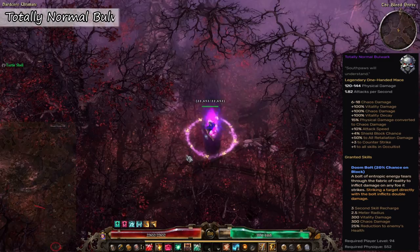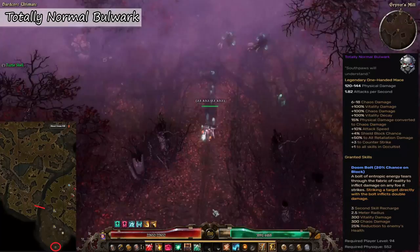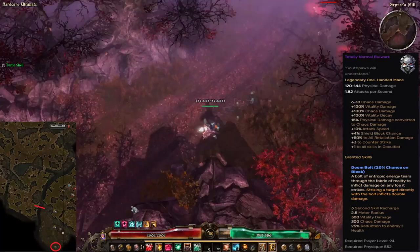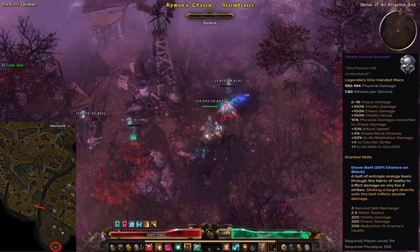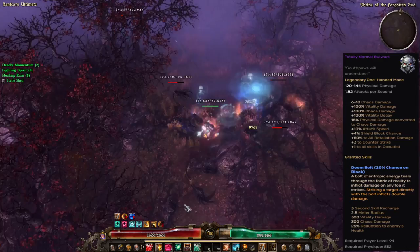The next one is called A Totally Normal Bulwark, and this can be found in a breakable urn cluster at the Shrine of the Forgotten God. First, take the Blood Grove rift and follow the road just to the south. Once you are at the corner of the area, there is a waterfall to the right that you can pass through to a secret area. Just follow the way to the south where you will find the urn with the shield in it.